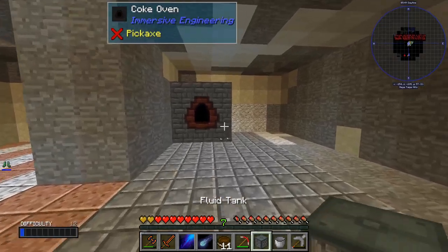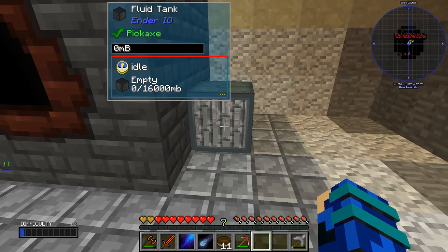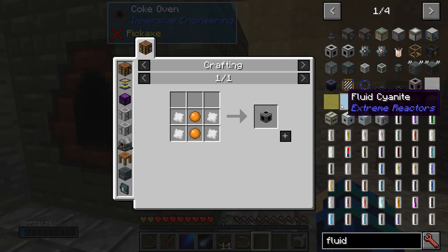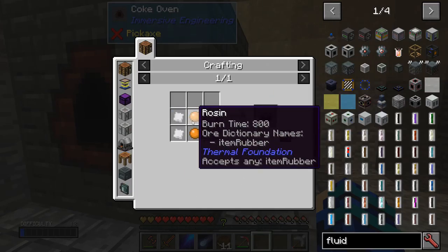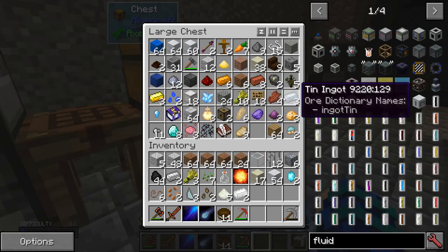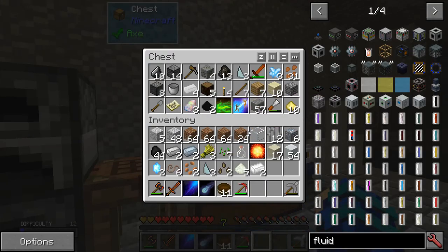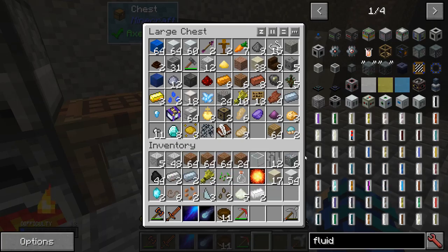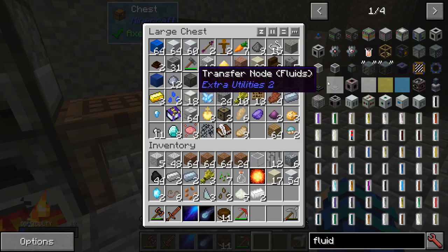I only need some way to transport it into here. Fluid pipe — I need 10 tin plate and rubber. I have my hammer so I can make tin plate. I have enough tin. I need 4 rubber. Anything else I can use? That's just a regular chest. I can mine dark stone now — that's okay. Definitely not using a fluid router — all this fluid stuff.